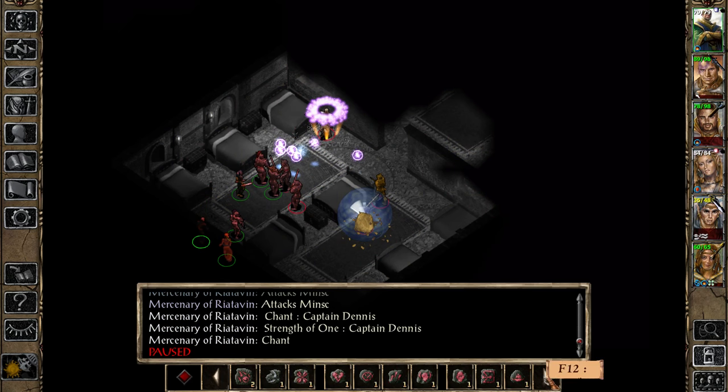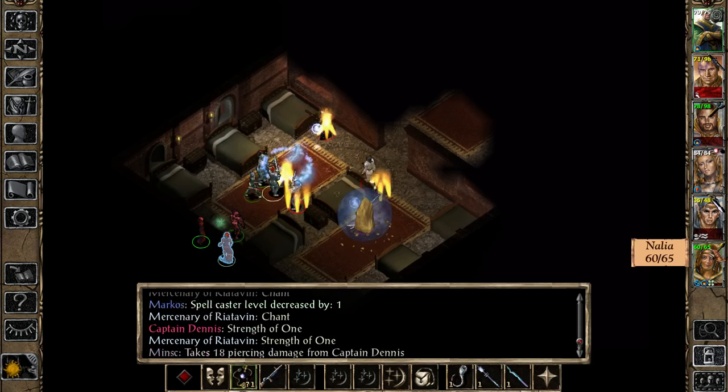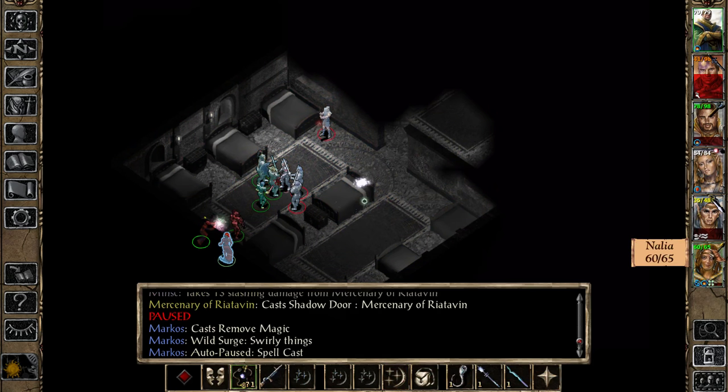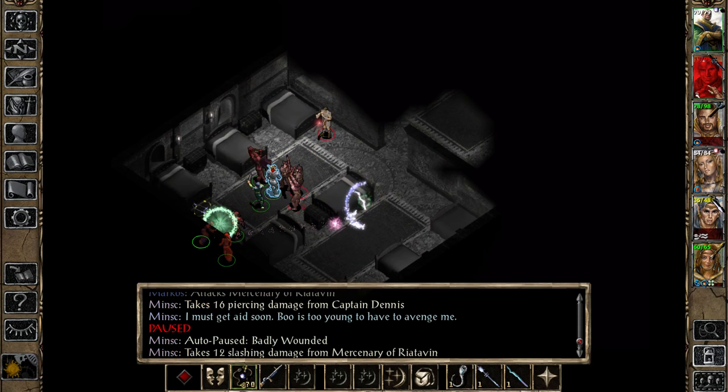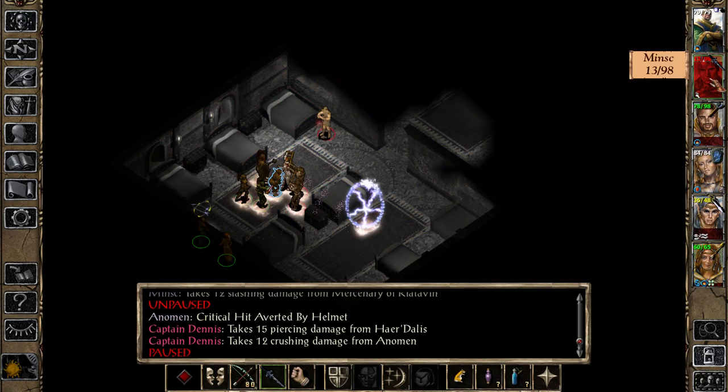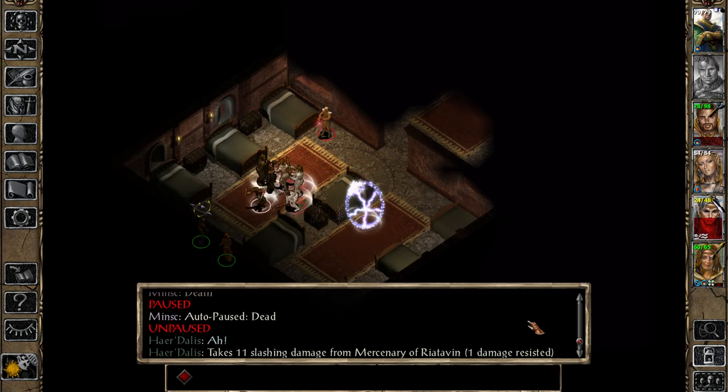I have remove magic. That's the one. Go right there and see how that works. Minsk is now being attacked. That's not gonna work. Minsk is in a little bit of a pinch - I'm gonna be able to heal him, but that might go very badly. And down it goes.